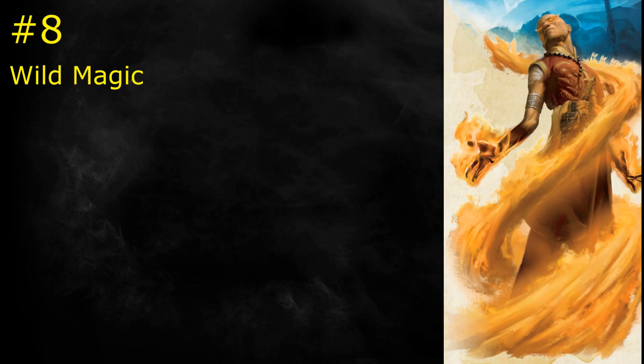Starting in last place, and deservedly so, is the Wild Magic Sorcerer. It's supposed to bring forth a feeling of randomness and wild chaos. Random things aren't reliable, which makes this not a very effective subclass. However, it can be a lot of fun. The random effects can be a riot in the right kind of party. I suggest this is something you want to play in a group of all friends — particularly friends who haven't put a lot of care into their character design. After all, no one's terribly fond when their own allies blow them up with a fireball.